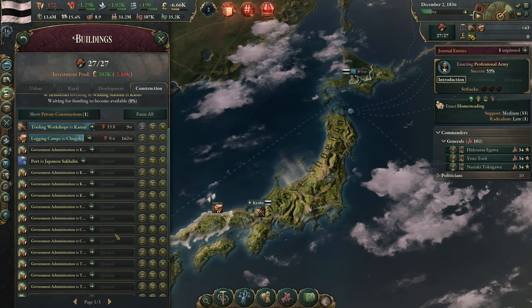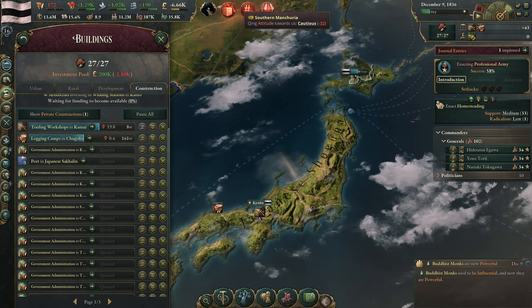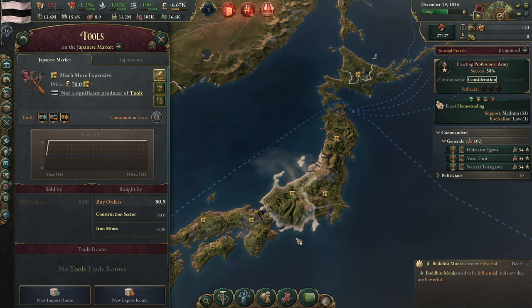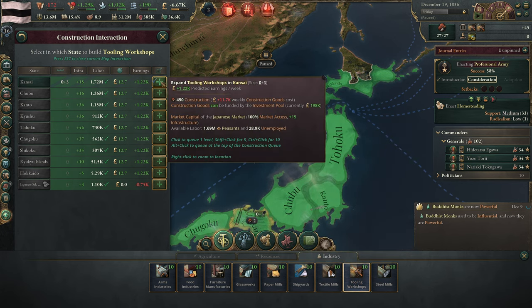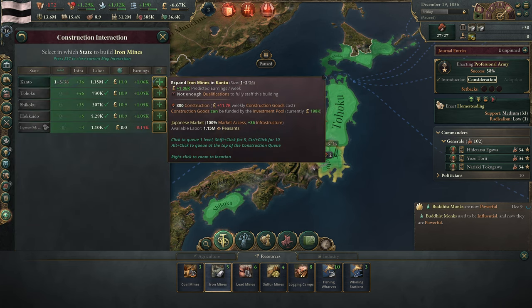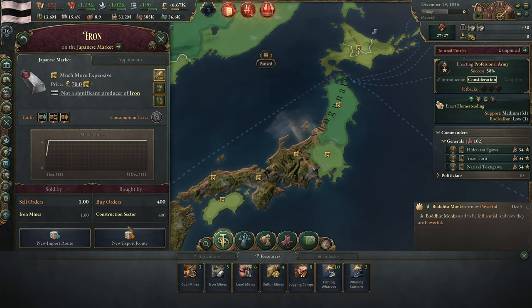The tooling workshop in Kansai will be done eventually. Logging camp in Chugoku will be the longer portion. We're still running iron, wood, and tools shortages. Our tools shortage is about 80.5. Each tooling workshop produces 30 per level, so we only need about three tooling workshops. Tooling workshops use wood though, so we might end up with a wood production problem. Each iron mine produces 20 iron per level and our iron shortage is currently around 400, so we need quite a few more levels.